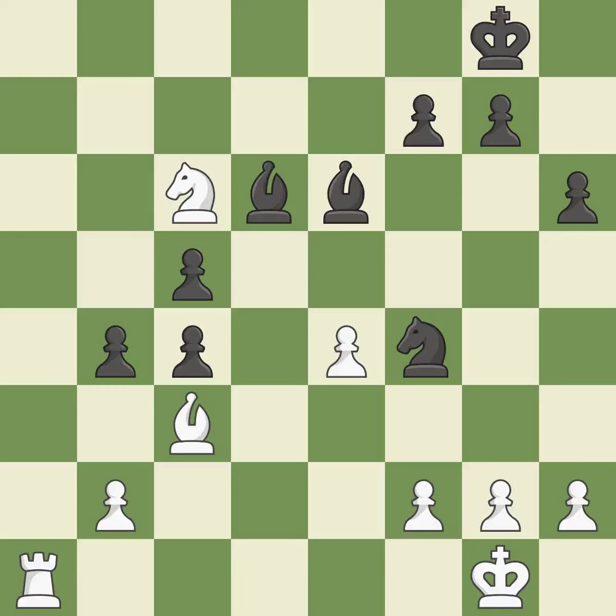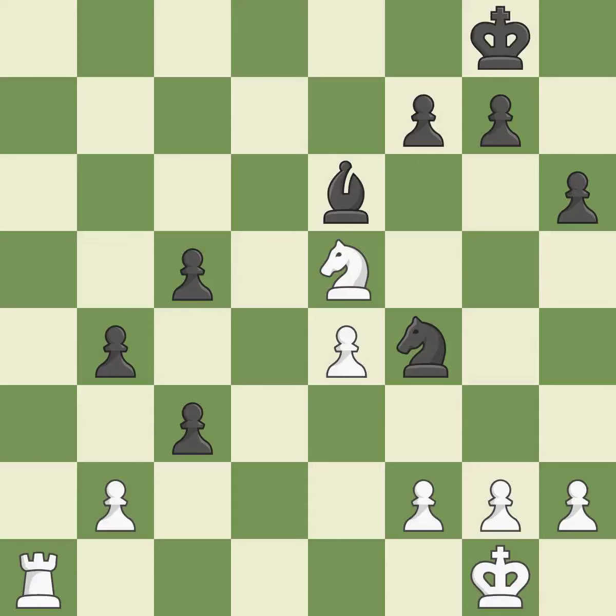This provides an equal exchange of parts — it is quite good. This maintains the balance in material with a good trade. This is the only move that works — it is best. Takes back. This threatens to kick a knight. This is the start of the endgame and white is worse. It is best. This threatens to create a passed pawn. There was only one good move there. This misses an opportunity to kick a knight — it is a mistake.